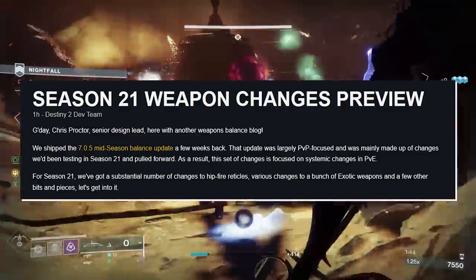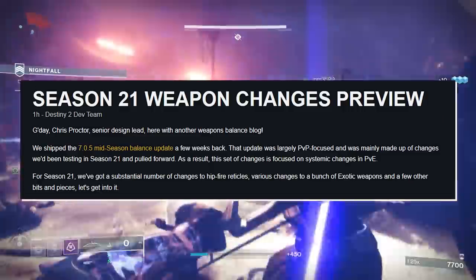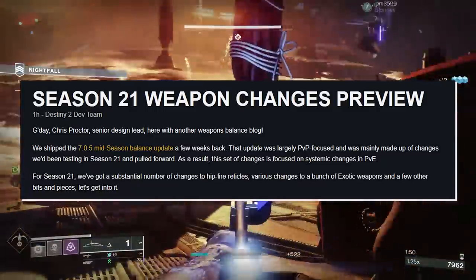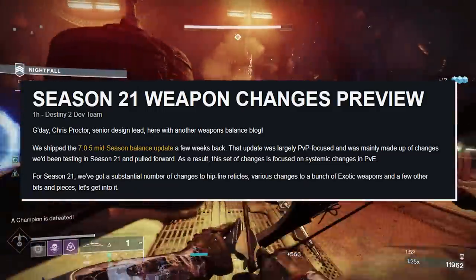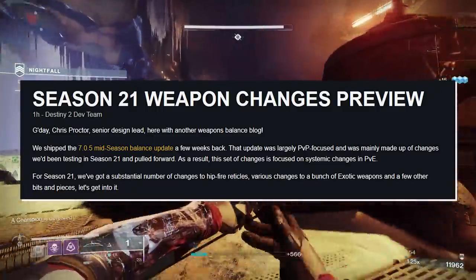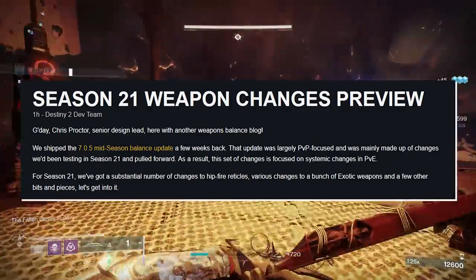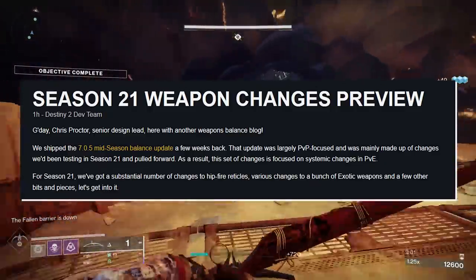That update was largely PvP-focused and was mainly made up of changes we've been testing in Season 21 and pulled forward. As a result, this set of changes is focused on systemic changes in PvE. Now for Season 21, we've got a substantial number of changes to hip-fire reticles, various changes to a bunch of exotic weapons, and a few other bits and pieces. So let's get into it.